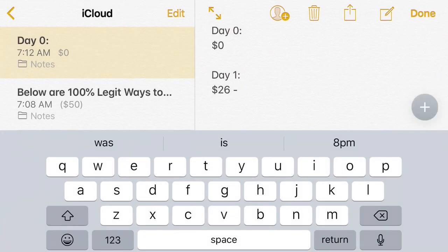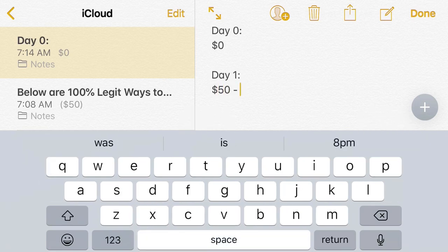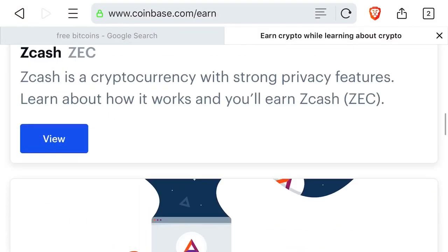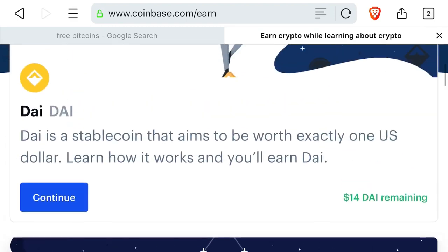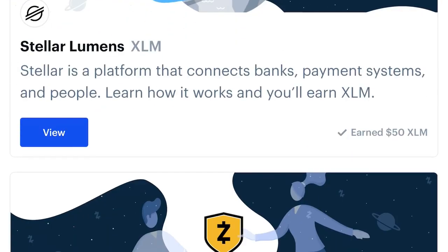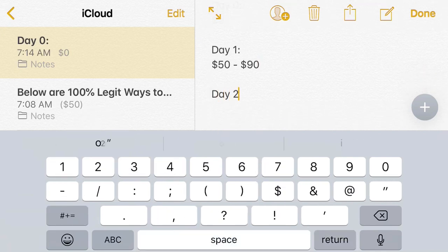So far on day one we got fifty bucks. If you were to refer four people — I think everyone should know at least four people — that's an additional forty bucks plus another forty. So if you refer people, we'll say ninety bucks. Day one, just from doing Coinbase alone, that's a quick ninety dollars.